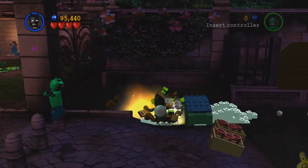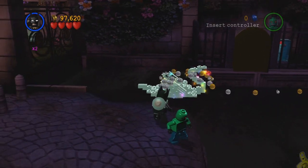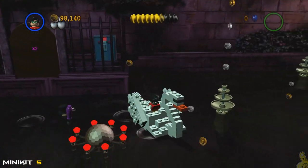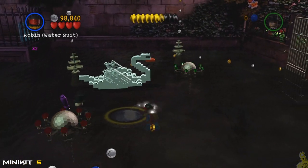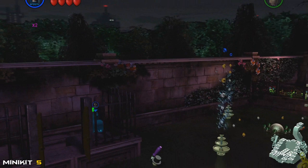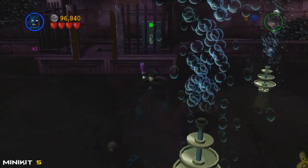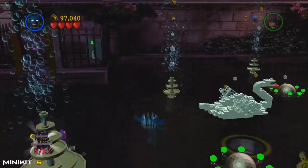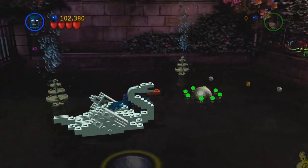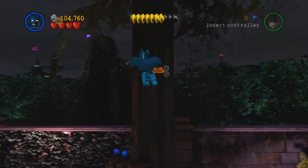We can blast through the wall on the right side with the demo suit, or build up that giant robotic thing and crash through it — your choice. Once through, build up this nice little swan — stop looking at me, swan — and drive it right to the middle. Switch to Robin, go into the dive suit into the middle hole, and it pops us out on top. Switch to Batman, get the sonar on, flip the lever, and it makes all those fountains go nuts. On top of one of them is a mini kit — just watch out for the bombs.